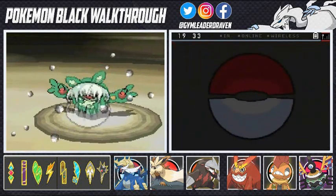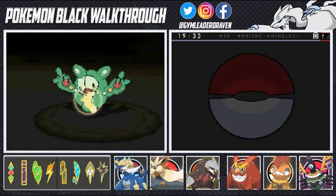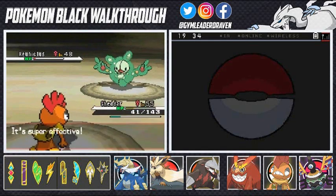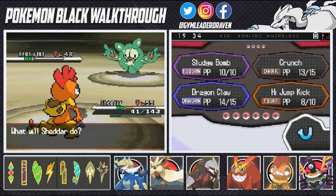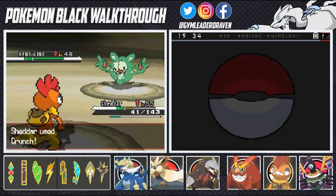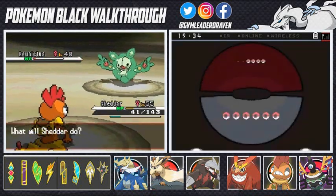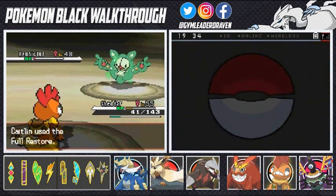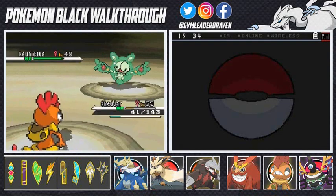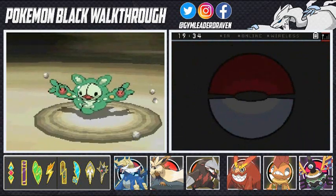Let's go with Crunch attack right here. Look at that — Reuniclus just survives and hits back with Focus Blast. Going with another Crunch. She will try to heal her Pokemon — there she goes using a Full Restore. Crunch attack again, it nearly faints. Why are you using a Full Restore on this one Pokemon when you have three others? Going with Crunch again — bet you don't have that many Full Restores. Crunch attack, eat it!